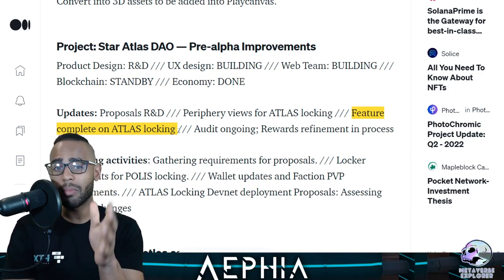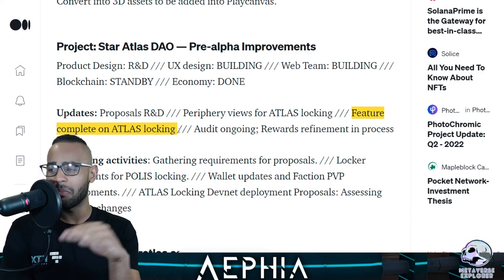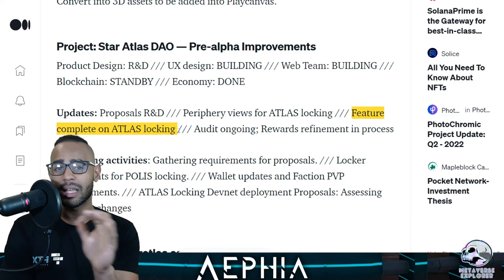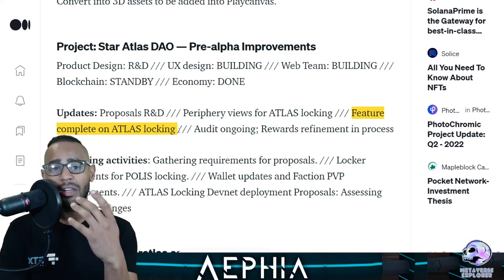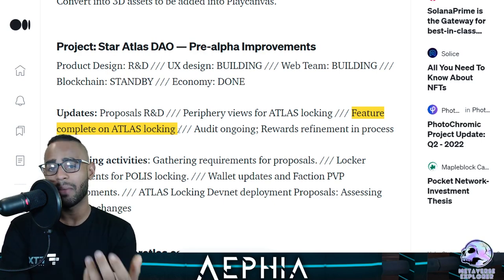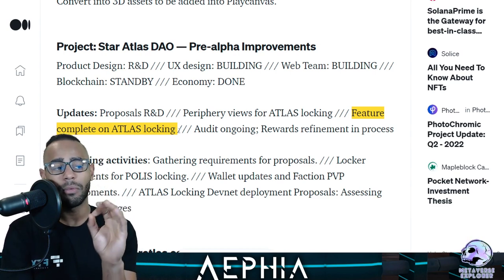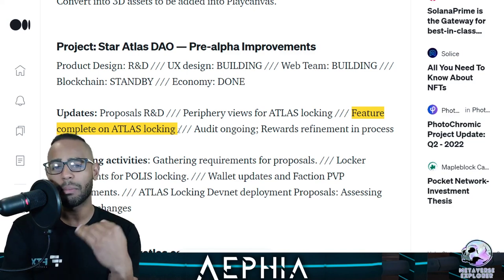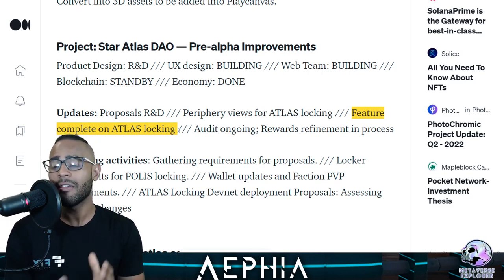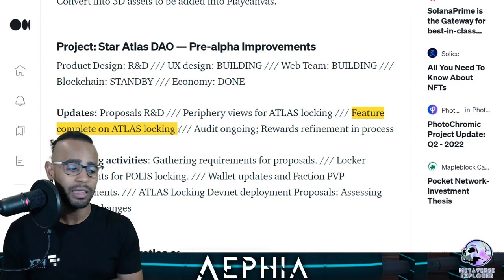To everyone in the foundation room getting worked up about the marketplace fee — calm down. It's a game; you should play the game. Don't worry about the six percent tax here and there. If you play and find a rare item, you won't care about the marketplace fee. If you're worried about it, lock some Atlas to reduce it. I don't want to sound condescending, but a lot of people keep going on and on about it. I lurk in the foundation room and read, but I didn't see anything newsworthy enough to bring to you.